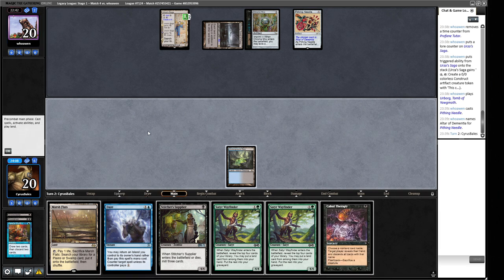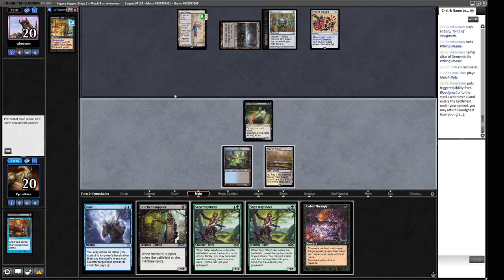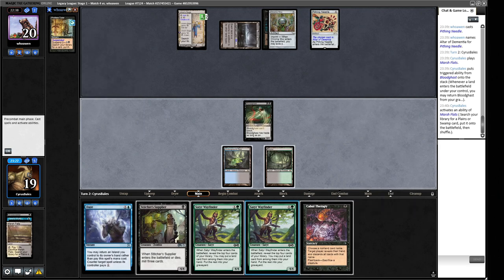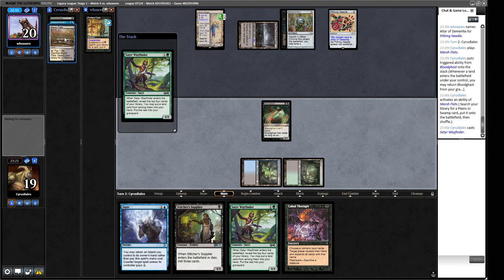Let's see what we find — a Cabal Therapy. So we'll play this land, get back our Bloodghast. We could just have a Cabal Therapy turn here — Cabal Therapy, kill this, get this back, flash it back. But we've only got two cards in hand. We're more worried about what they're getting off the Profane Tutor and Urza's Saga — that's more of the issue. I think we're supposed to play the Satyr Wayfinder this turn, and then next turn do a bunch of stuff, maybe catch them out with the Daze.